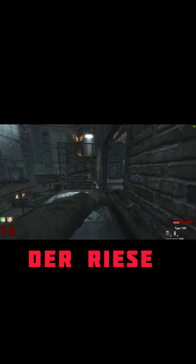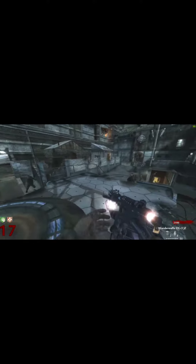Der Riese is definitely the best map in World at War zombies. I don't really care what you guys say. Verrückt is cool, Shi No Numa is cool, Nacht der Toten is cool, but Der Riese is the only one with Pack-a-Punch, the only one with actual space to train at all, and the map that you can really get high rounds on — probably the most fun. I'll give it a 7.5 out of 10. It's a good map, the best map in World at War definitely.